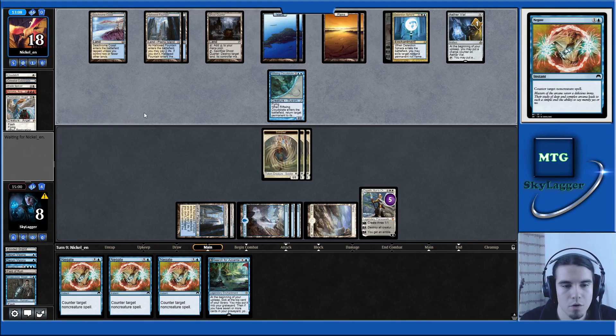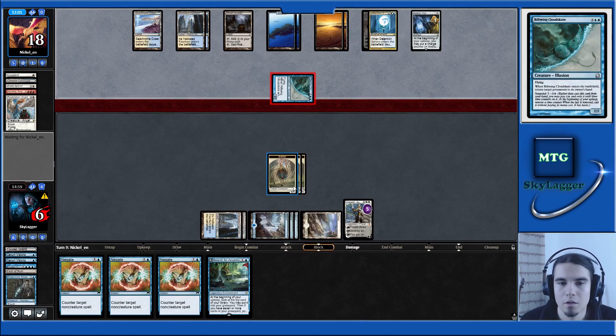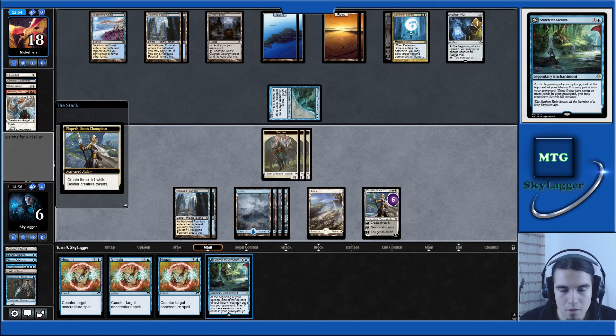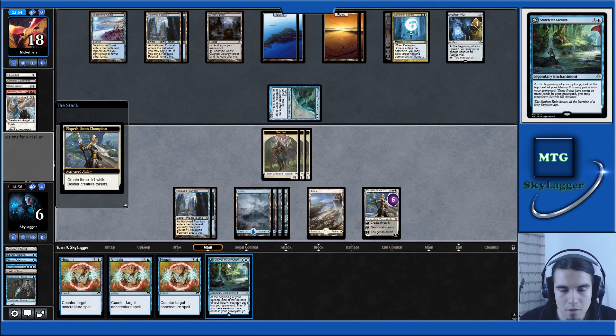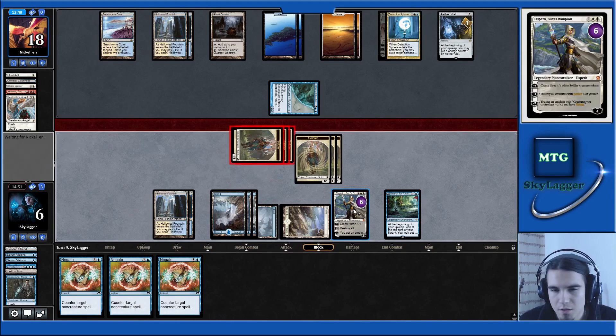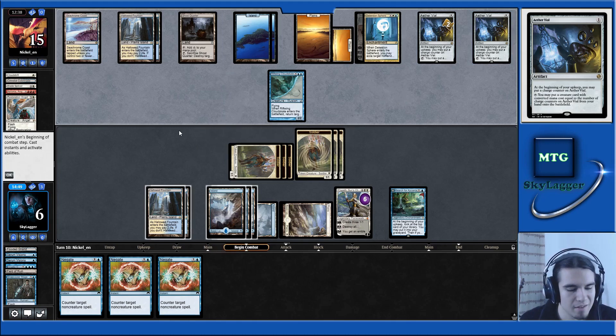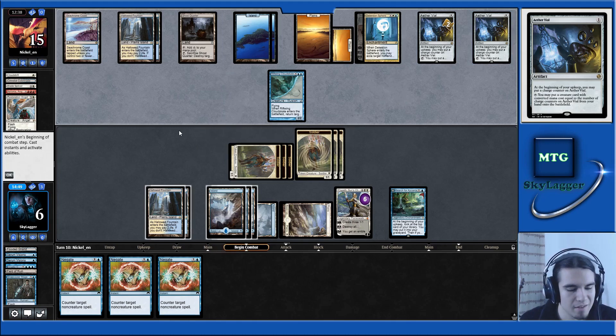This Azcanta is not doing much unfortunately. They are attacking me — great choice, because in the end they will win the race. So let's plus one — Azcanta. Attack for three. If they don't attack Elspeth, I'm going to ultimate and then I'm going to win. At a certain point they will have to attack us — they can't just keep beating us. Drawing a second Vial is rough.